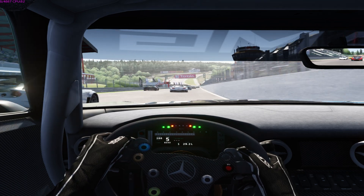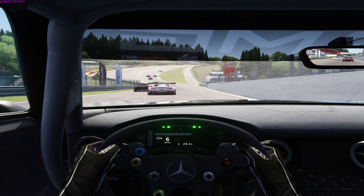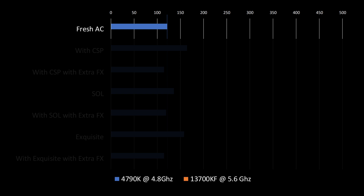We'll run all our tests at 1080p with graphics settings maxed out, and we'll be leaving the default settings for Custom Shaders Patch, Sol, and the Post Processing Filter. Starting off with the baseline for our overclocked 4790K and a fresh install of Assetto Corsa with zero mods.